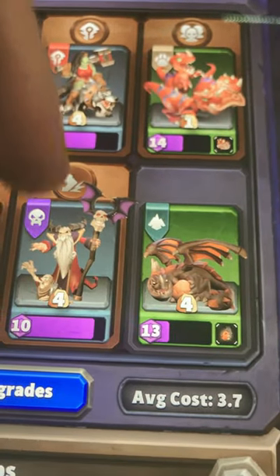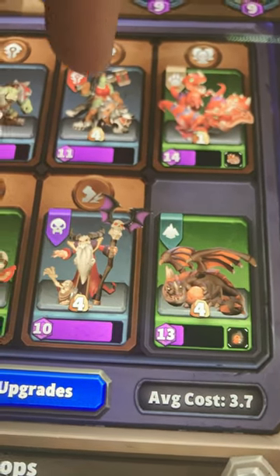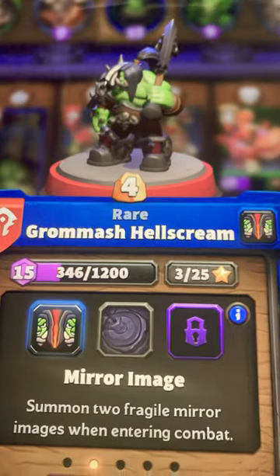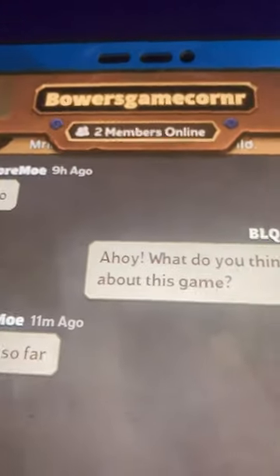The best part is the Necromancer shoots at single targets, the Drake shoots at area of effect, and if you really want to make this combo pop, get yourself a cheap tank in front. The Leader, Gromish Hellscream, and Ghouls both work really well. Maybe even join my guild.